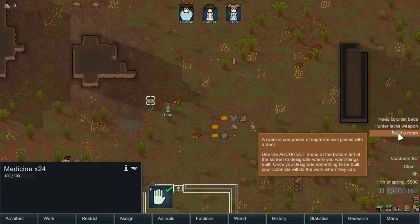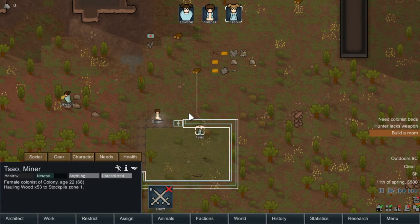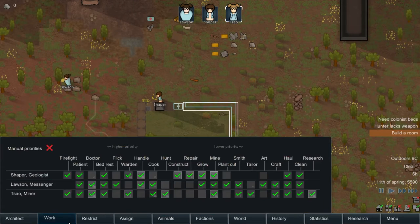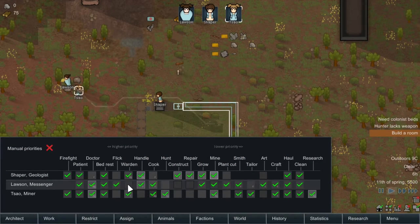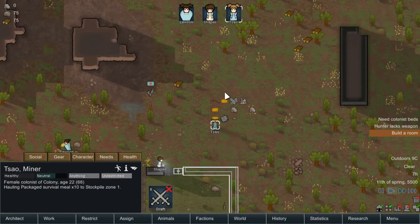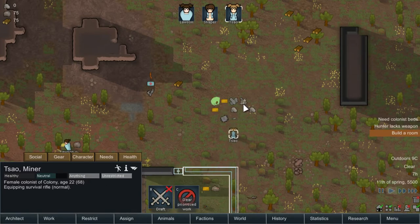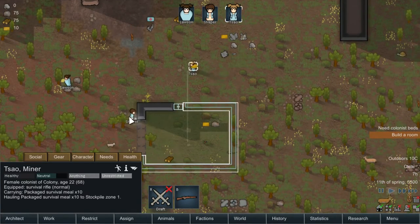Here we have some basic objectives or things to start with. One of our people will have to be a hunter, and also serve as our defense. So it looks like Larson and Tal. To get them to use a weapon, you're going to right-click on it and say Equip. She now has a weapon she'll be holding on to.